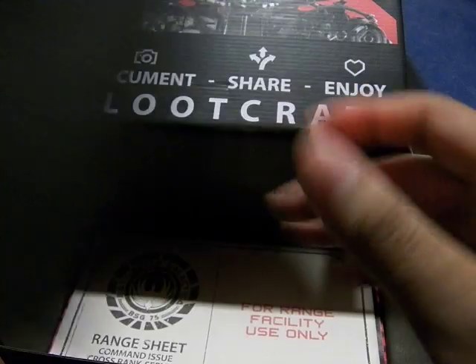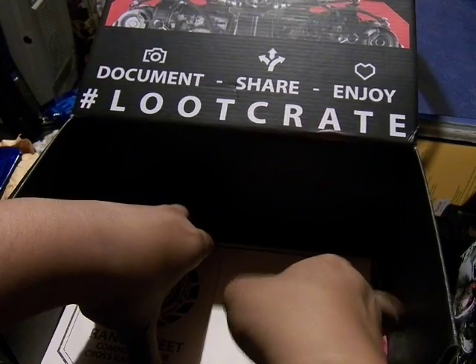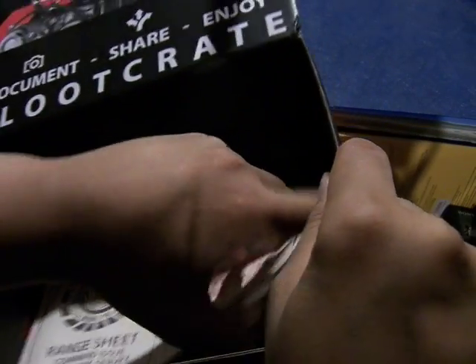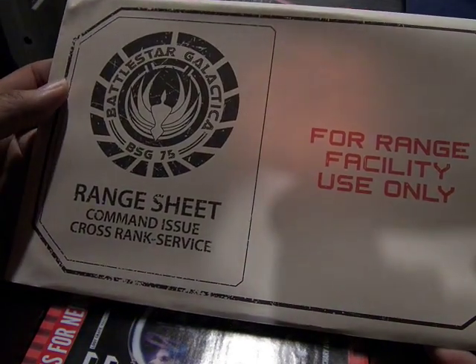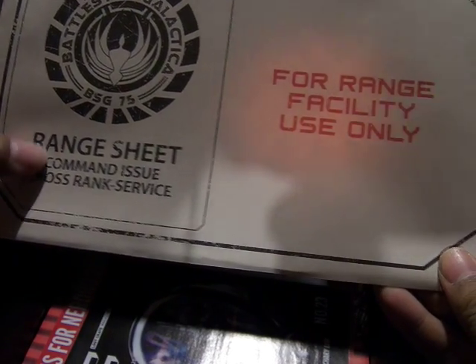Don't recognize this. This is heavy — well, not heavy. It says hard to get out. This is the Battlegust Star Galakka Range Sheet, command issue, cross rank service, for range facility use only. Let's see what's inside.